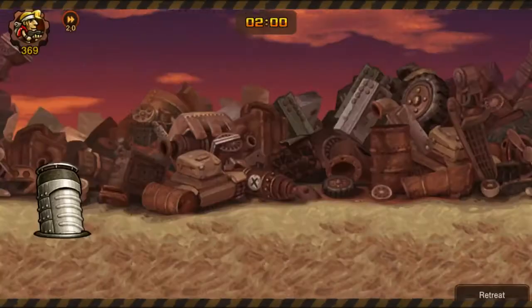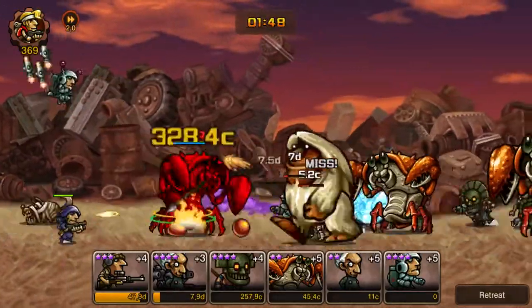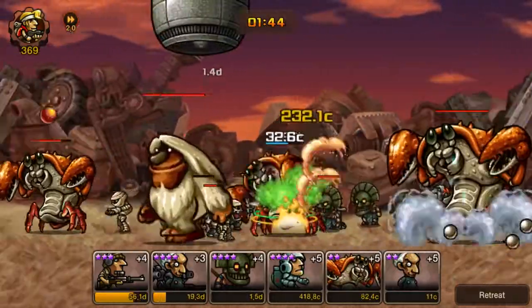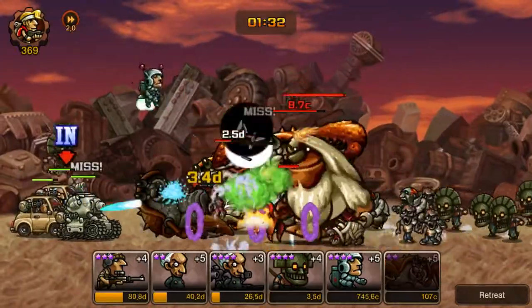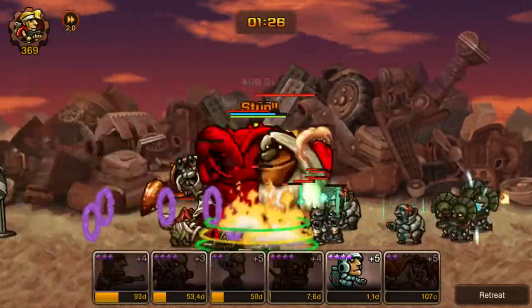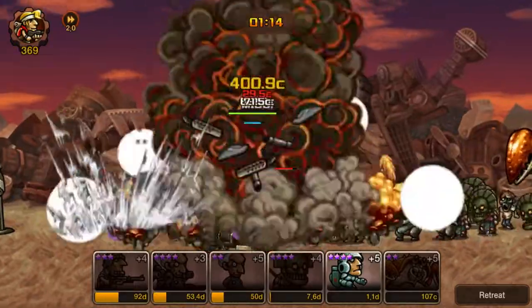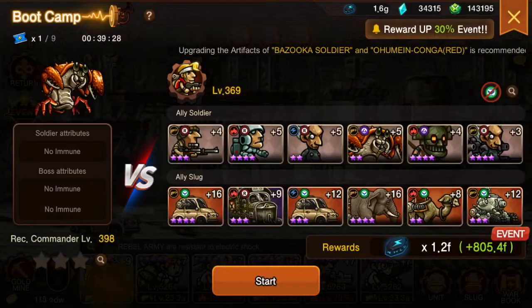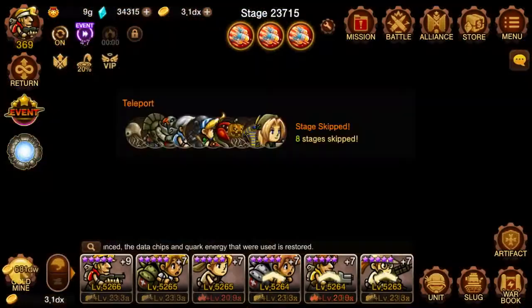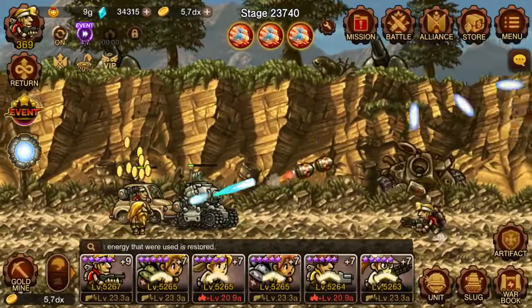Everyone should be going up 10 to 20 levels in the next two weeks because of the resources you just got. You can get more slugs, level them up, enhance more, level up your war books — you should have the gems needed. They should give us more gems than honor coins, because gems are used for units, slugs, artifacts, and war books, while honor coins are really just for war books. At least from the Infinity Circle we'll get free promotion tickets. This has been your boy Anecdotal — if you like this video, like it, share it with anyone from the MSI community, and make yourself known in the comments. Peace!